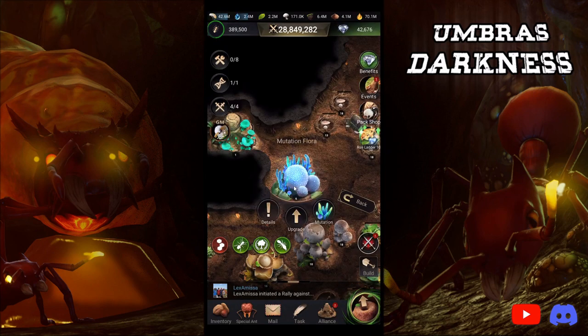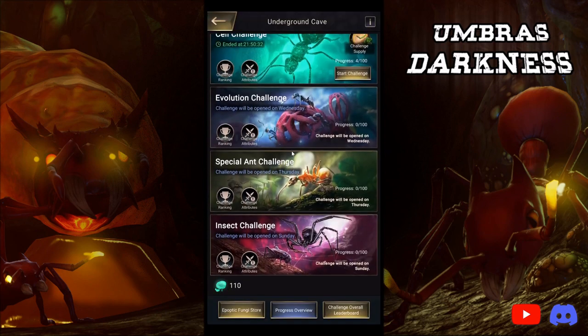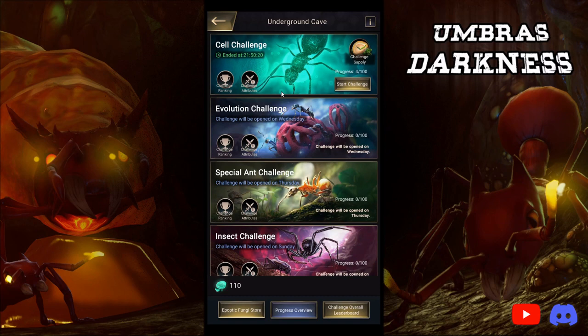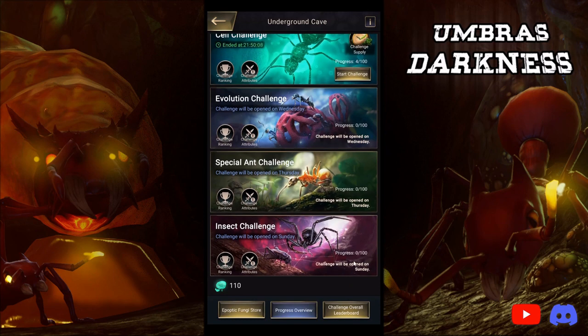First we're going to talk about the easy one — Underground Cave, Cave Challenges. There are four days of challenges so far. I kind of expected to fill out to get all seven days. Cell Challenge Day is on Gathering Day because it's the slowest day, obviously. Evolution Day is on Wednesday, which is already Server vs. Server Wednesday. Special Ant Challenge is on Thursday, and Insect Challenge is on Sunday. I really like this — it keeps honing in that Server vs. Server is super important. The everyday is themed. The CAs are in line with each other. I'm really happy that they did this.